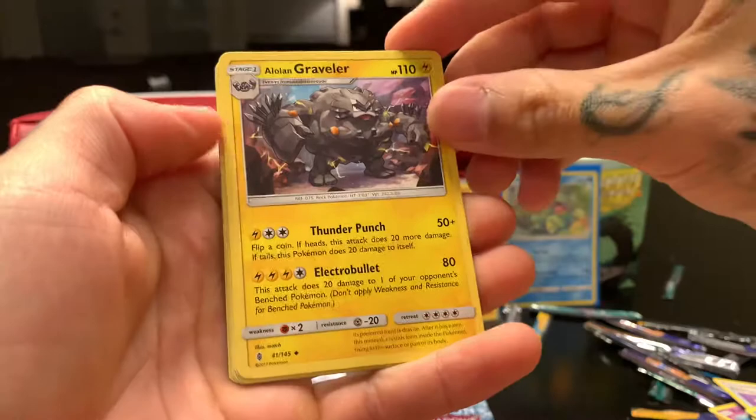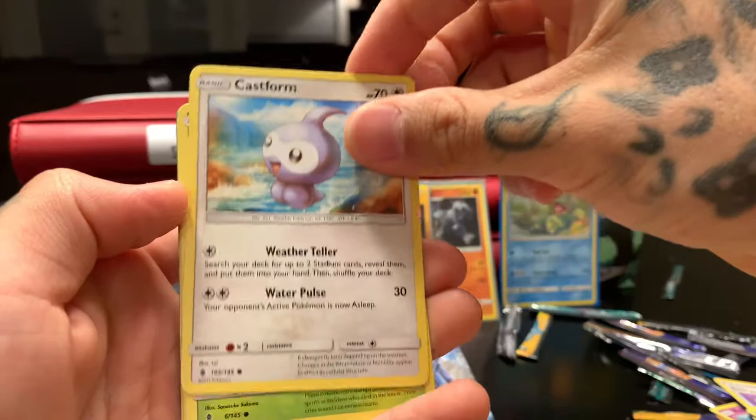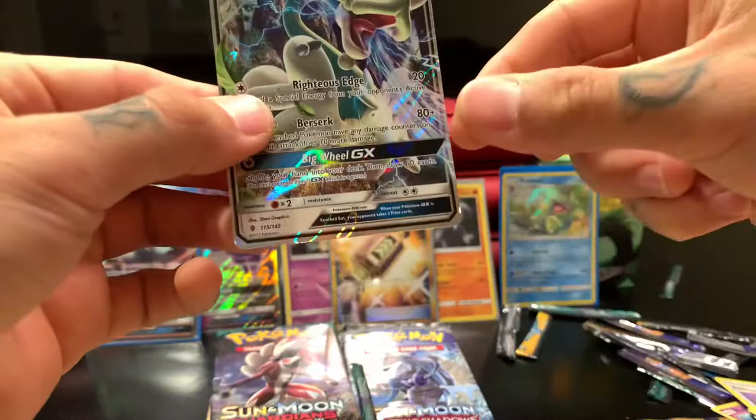Lightning, fairy — come on, I like one. This whole video only one Alolan Graveler. Altar of the Sun, Altar of the Moon, Sun and Moon, Castform, Phantump, Tapu Lele, Wailmer, Trubbish — reverse holo — Machop. I can see a little bit of shine in the bottom so you know this next card's gonna be good.